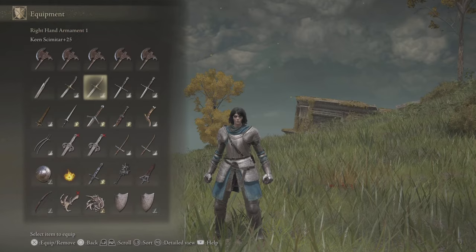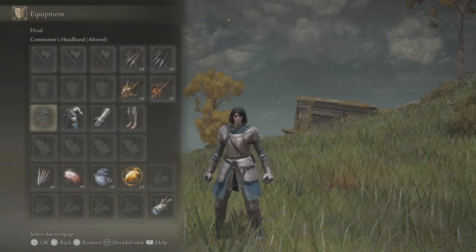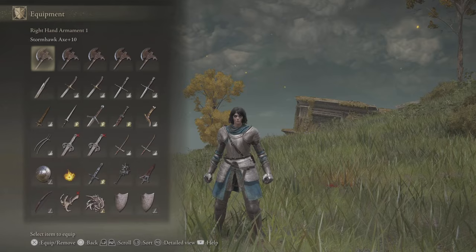We're also going to go in a specific order when it comes to which menus we're looking at. First we're going to start with armor, due to it probably being the most easy and digestible. Then we'll go to talismans, and then we will move on to weapons. It is also worth noting that you do not need to have a dupe stash of weapons or talismans to have a good menu.